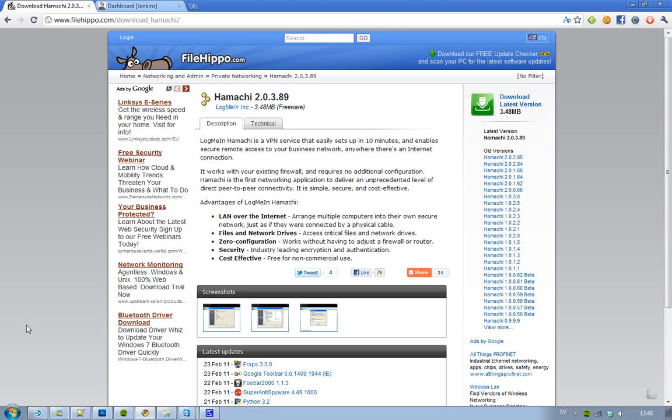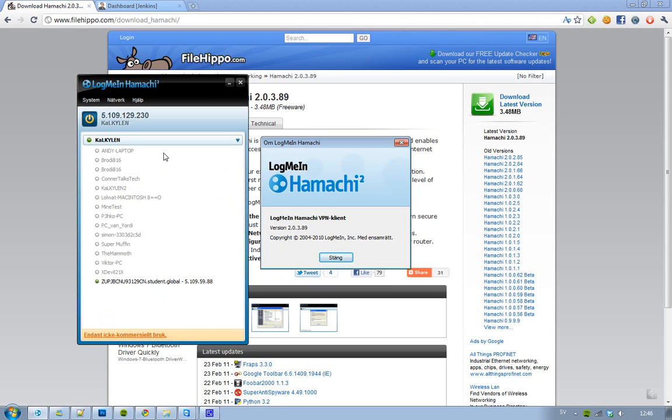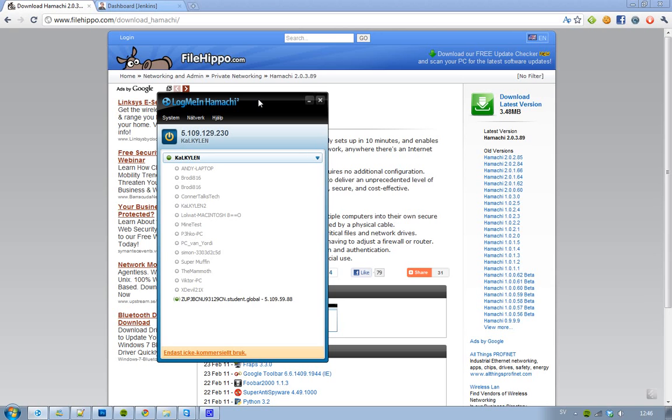Hamachi is a program that, if you run it, you won't have to port forward — it basically does all of those router things for you. It's kind of simple. Download it, go ahead and install it. The current version right now is Hamachi 2.0.3.89, so download that and install it.